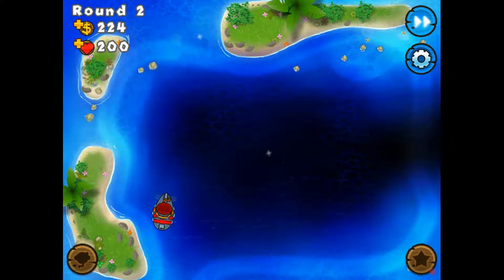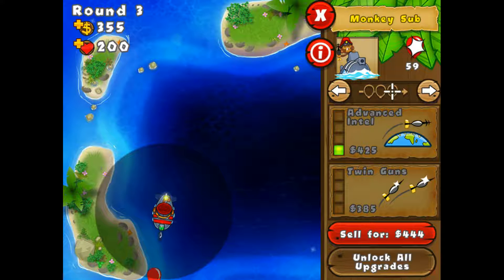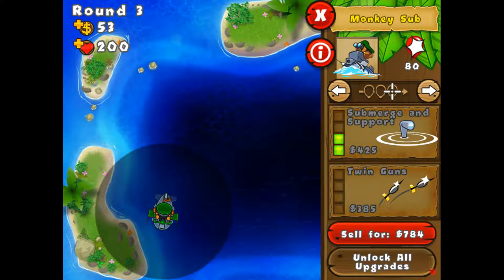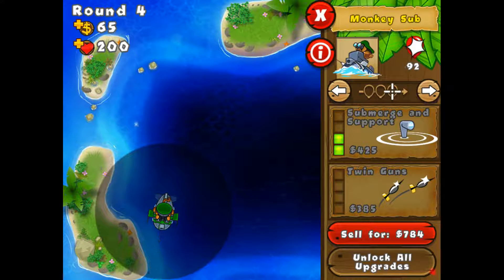So I hope you enjoy it. The monkey sub is a really, really good unit. He has really high attack power once you get him to his airburst darts. His airburst darts are really overpowered. Submergent support — I'm pretty sure it uses a target option to permanently reveal camo bloons in its radius. I will have to get one of those.